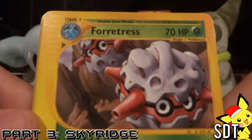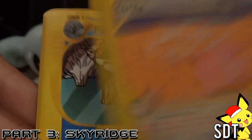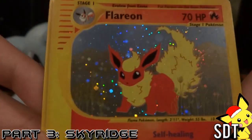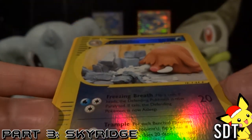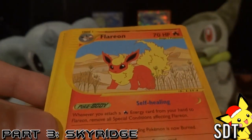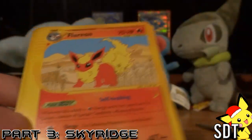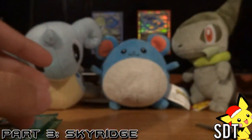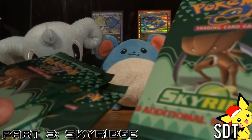All right, so we got a Forretress — cool. Cleffa — that one's cute. Poliwhirl — very nice. Slugma — oh cool. Flareon — it looks sweet, that's actually really really cool. I got a Piloswine which is a rare, so sweet. Got a Piloswine rare and a Flareon rare and a Flareon holo, very nice. Then we got a Knockdowel and a Relic Hunter as my two uncommons. So far so good.